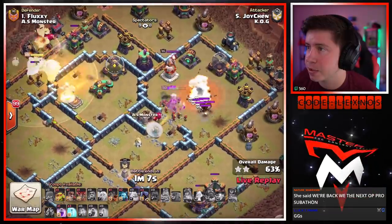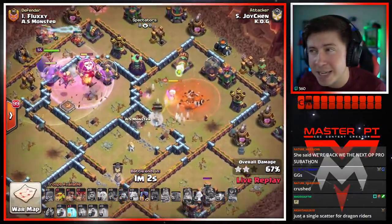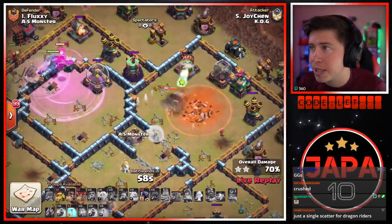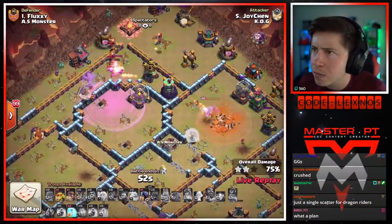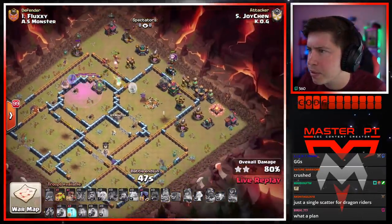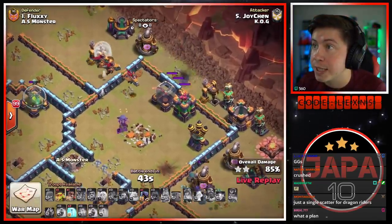There goes a queen ability — down goes the town hall and the warden tower. Queen can deal with the skelly trap with ease. She steps inside the giga poison — that giga juice of death hits like a truck, she might go down. We're gonna invest the poison spell; he's trying hard to keep her alive. Rage on the top side. The warden — how did the warden die? Uh-oh, he must have hit a seeking air mine.